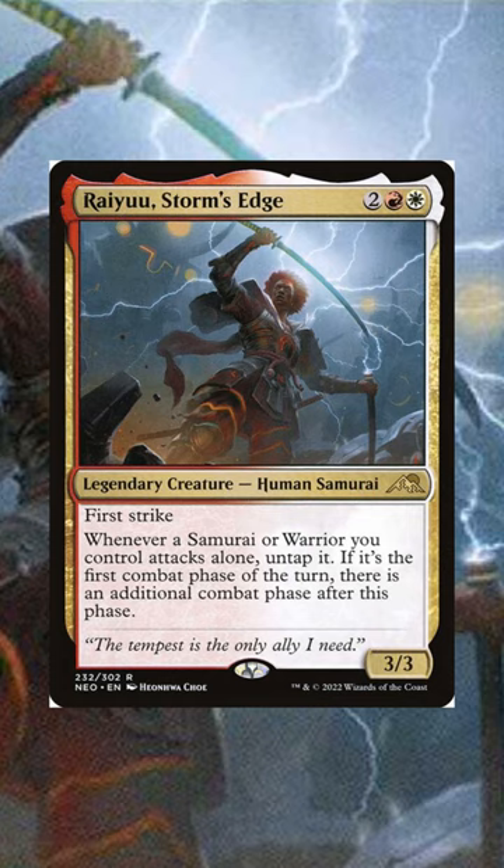Ryu Storm's Edge — he just gives you an additional combat step, so we'll shove him full of a lot of equipment that triggers on attack or on combat damage to get a ton of free value.